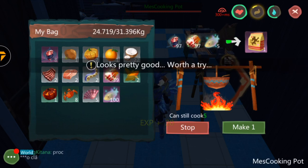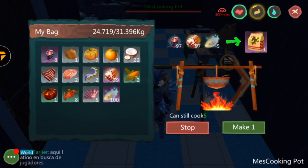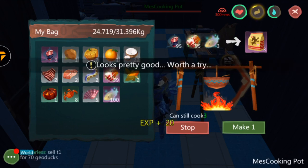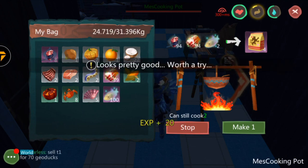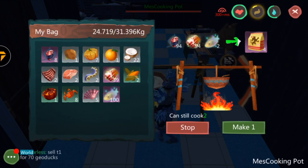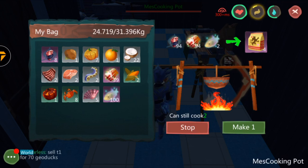Now let's go cook our feed. In order to cook your feed you'll be needing a cooking pot. You put in your 110 shark heart, your elf fish, and your common meat feed. Now let's start cooking. Once you have 110 griffin feed, you'll be able to tame your griffin.